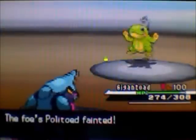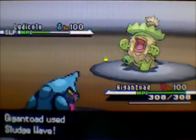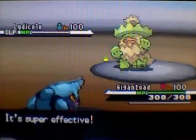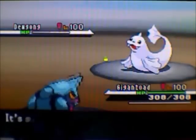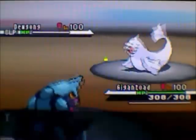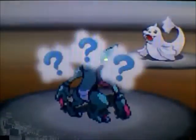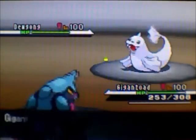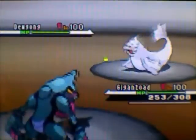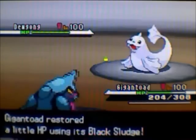He brings in his Ludicolo — it's asleep, not a threat. I could set up but I generally have bad luck setting up too much when my opponent wakes up, so I go straight for sludge wave. He brings in a Hydration Dewgong — obvious choice for a rain team. He wakes up immediately. I go for another nasty plot, figuring plus four wouldn't be enough to KO with vacuum wave. I get to plus six — I was more afraid of a freeze from ice beam, but it doesn't happen.